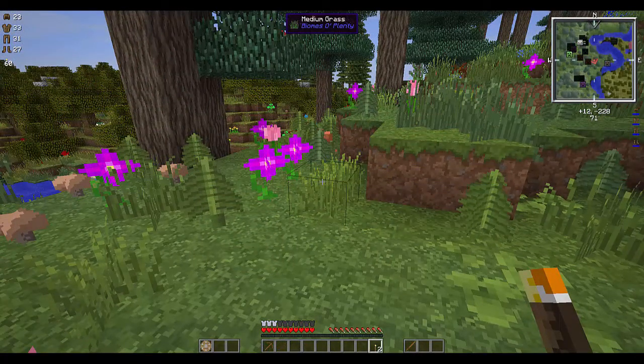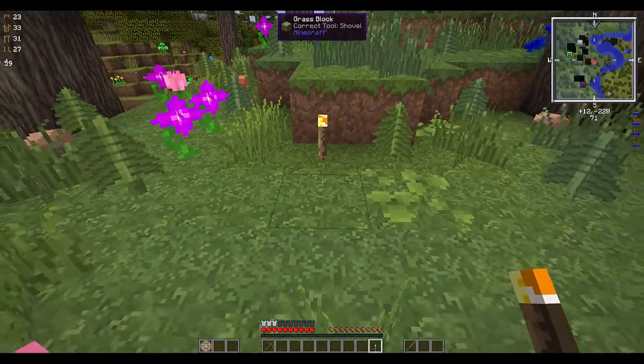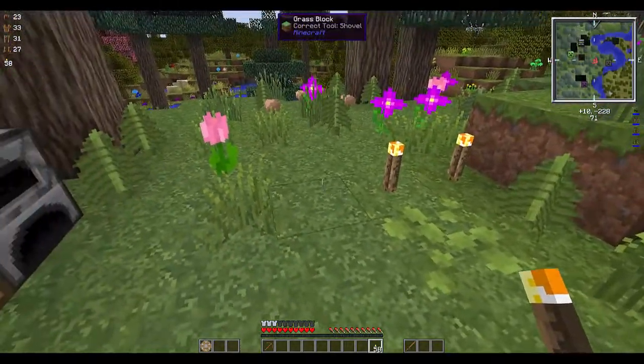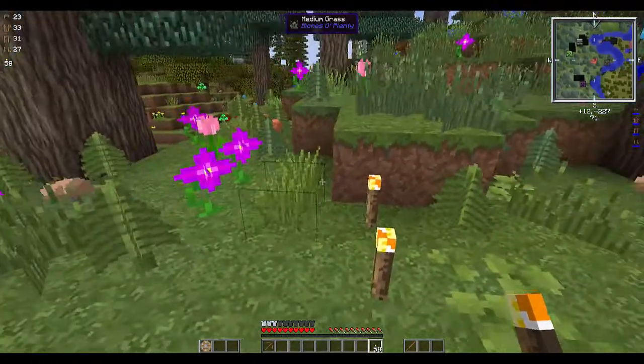Another nice feature of the ModSauce mod pack is that if you have items in your hotbar and you run out but you have more in your inventory, it will automatically refill that same spot. So if I put a torch there and a torch there, you can see it grabs the next stack from my inventory. If you had a stack full of torches all over the place and were making a big line, you could just keep going without having to go into your inventory and move them to the hotbar. That saves a lot of time — it's a really handy feature.